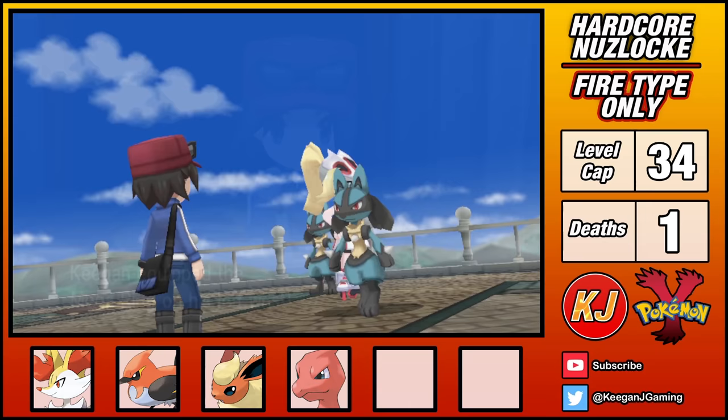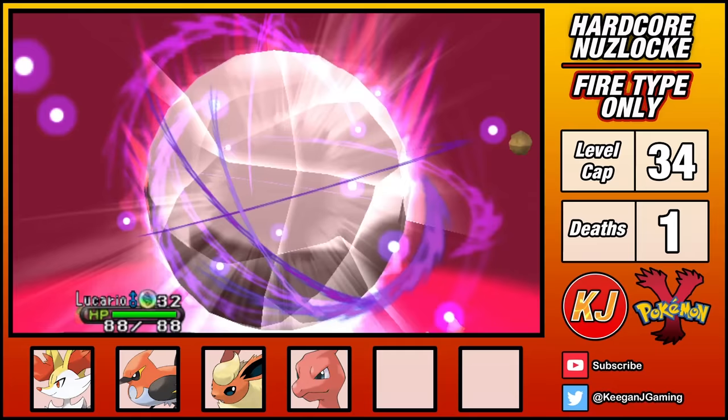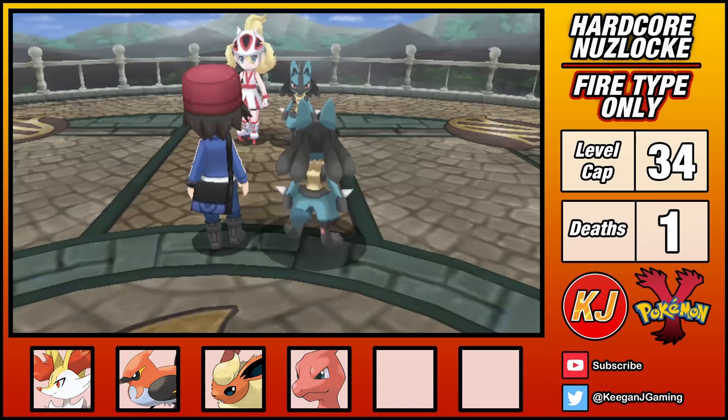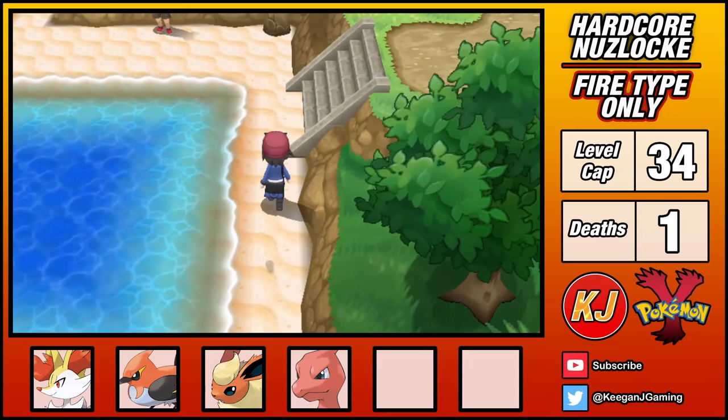In addition to the third badge, Korrina gives me a friendship bracelet, and one of her Lucario decided to team up with me in a Mega Lucario showdown. I feel pretty dirty using a non-Fire-type Pokemon, but with the power of friendship, I'm victorious. Lucario stares deeply into my eyes, begging to join my team — but I'm sorry Lucario, you're not a Fire-type. It's not you, it's me. Stop looking at me with those loving eyes.